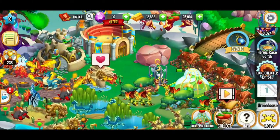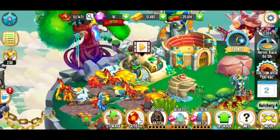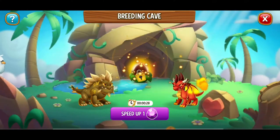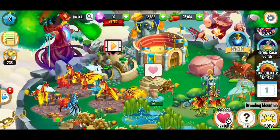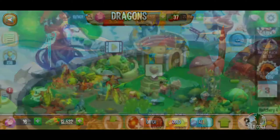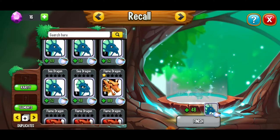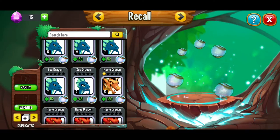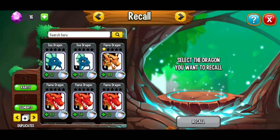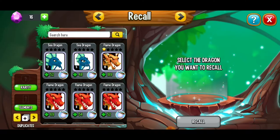Do we have any food? Here we've got another volcano dragon and we're going to rebreed once again. Here we're going to get another sea dragon, and I think we're going to be able to recall another level five sea dragon. We're just going to recall our lowest level dragon so we can make more space for dragons that we can feed. And if you're not playing the heroic race, I don't recommend doing this.